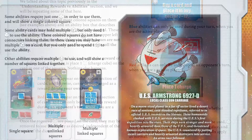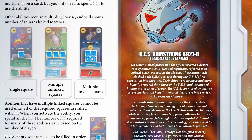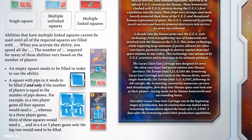Some abilities require just one charge cube and will show a single coloured square. Some abilities may hold multiple charge cubes but only need one charge cube to use the ability — these coloured squares do not have connectors linking them; in these cases, you may have multiple charge cubes on a card but need only spend one to use the ability. Other abilities require multiple charge cubes and will show a number of squares linked together; these cannot be used until all the required squares are filled. When you activate the ability, you spend all of the charge cubes. The number of charge cubes required for many abilities varies based on the number of players. An empty square needs to be filled in order to use the ability; a square with pips needs to be filled if and only if the number of players equals the number of pips shown. For example, in a two-player game all four squares would need a charge cube; in a three-player game, three squares; and in a four or five-player game, only the top two.